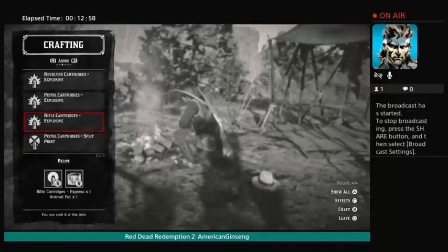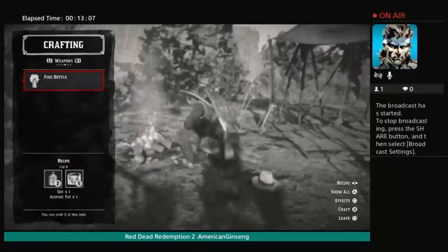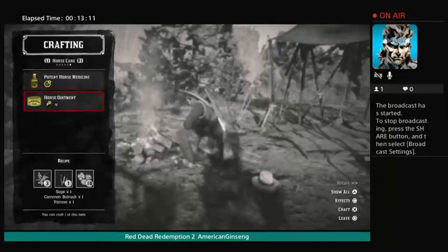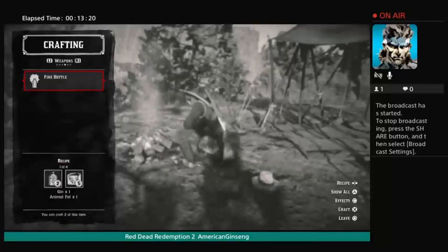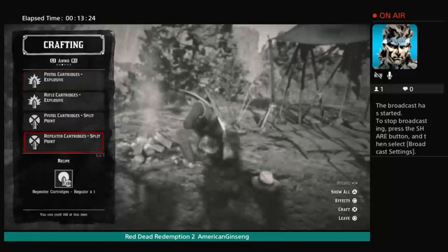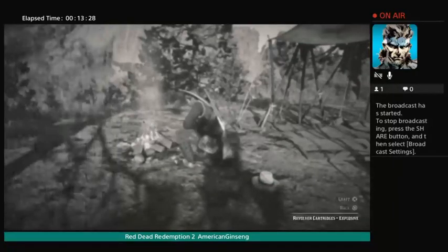To make explosive bullets you've got to have the cartridge and body fat. With the repeater that's all I've got right now, but you can also make fire bottles. There's horse ointment too — it'll tell you what it's for. You can make fire bottle explosives and revolver cartridge explosives.